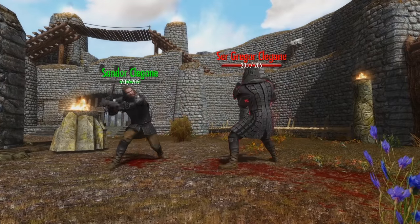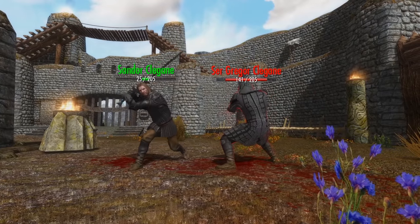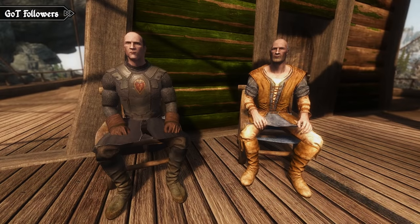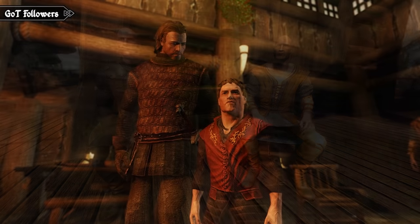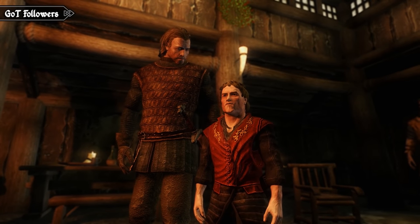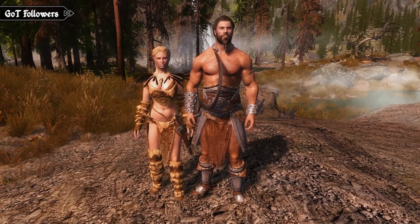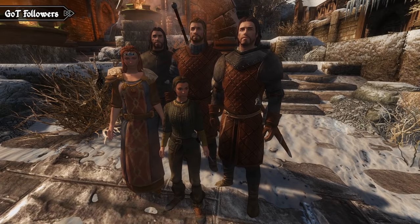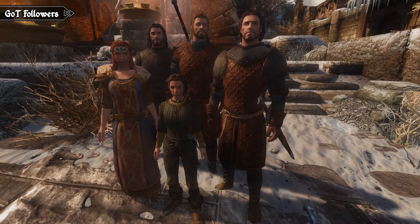While showcasing the armors, you may have noticed that the models resembled their characters from the show. That wasn't actually done by us — the author of the armor compilation has made another mod for followers. This mod adds over 35 followers to the game and scatters them evenly all over Skyrim. Almost any character you'd want as a companion can be found, from the cunning sellsword Bronn to the savage Khal Drogo, and of course all of the family members from the main houses. Most of them will make use of the armors from earlier if they have one, but any that don't will use suitable armor from the vanilla game.